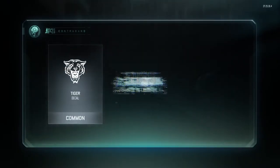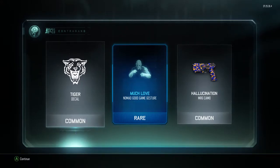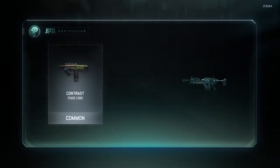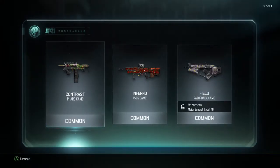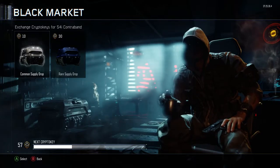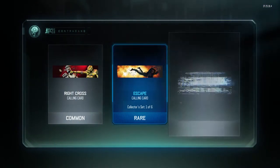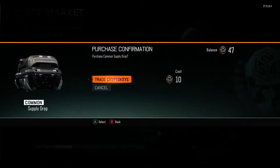What else we get here — let's get a gesture. Come on, let's see what we get here. Nothing really too special. Alright, we've got five more left, here we go. Got a nice rare camo — er, calling card. Alright, not bad.